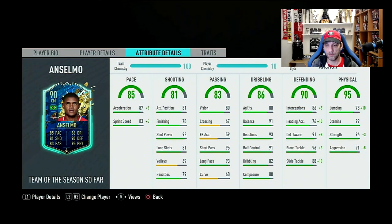Dribbling overall 86 with good agility at 80, and the rest looks amazing: 91 balance, 93 reactions, 91 ball control, good dribbling and composure. For a tall guy, these are very good stats. Defending overall 90 — with the anchor: interceptions go to 91, heading 76 goes to 86, defensive awareness or marking to 99, standing tackle 96 to 99, slide tackle 98 to 99. Physical is the highest stat with everything almost maxed out except jumping, which goes to 88 with anchor. Stamina 99, strength 96, aggression 91. Amazing physicals, very good defending, great pace, good shooting and good passing — this looks like a machine for anywhere in the midfield.